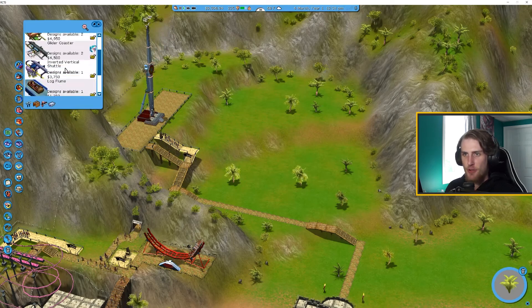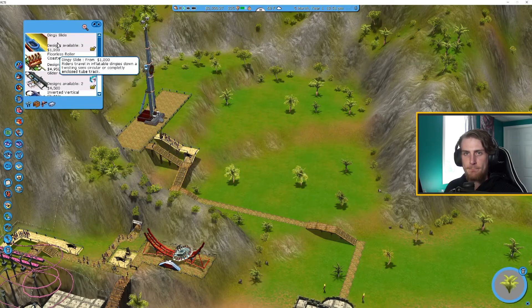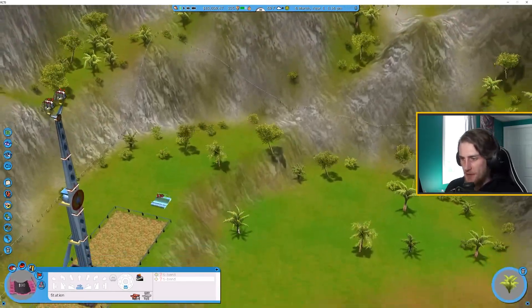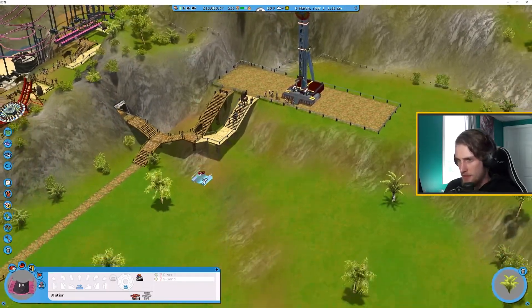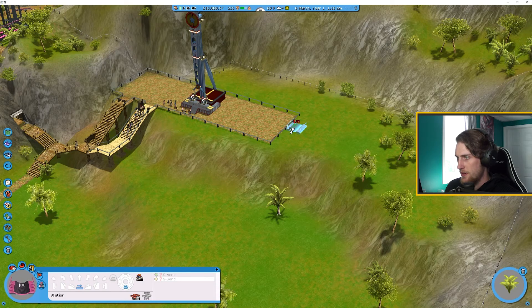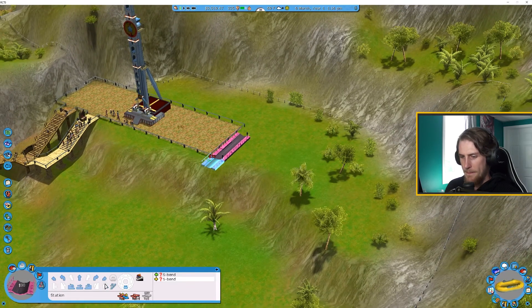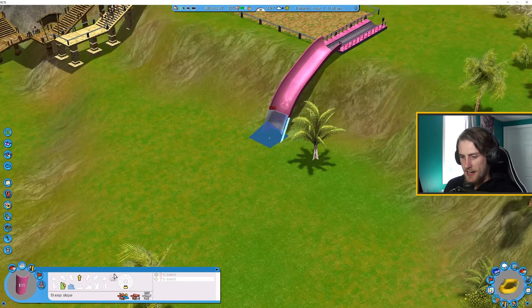First things first, we need to build our magnificent feat — just the most massive roller coaster possible. Let's see what kinds we got. Are you kidding me right now? Is this some kind of sick joke? The dinghy slide? How did they know that was my favorite ride? We're going to have to build the dinghy slide first. I'm going to make the biggest dinghy anyone's ever seen. I'm just going to expand this part — yeah, this is going to be beautiful. And what is this cylinder? You can ride through that? Whoa, look at how deep that goes.